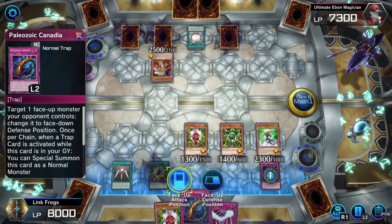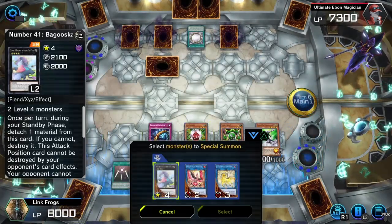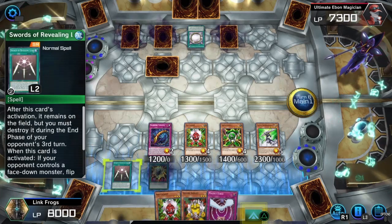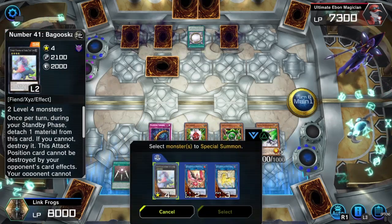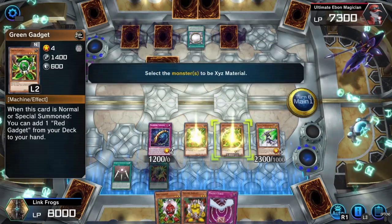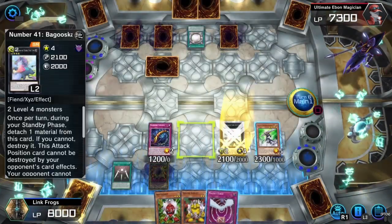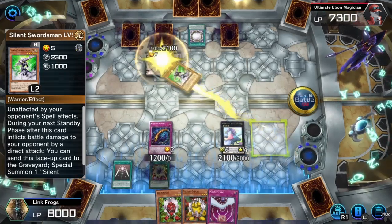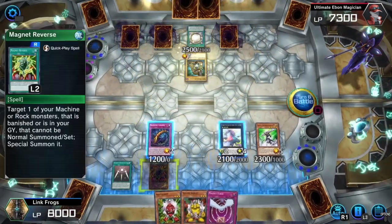Oh, I could actually go for Baguska — but I don't think I will. Actually, the nice thing about Zeus is it wouldn't get rid of my Paleozoic Canadia. Maybe I should just go for Baguska so I can go for Zeus — because that's actually really nice against my opponent. Here — I remember he has 100 more defense. Oh crap, I should have attacked with the Baguska first. What? It can still be destroyed in battle.